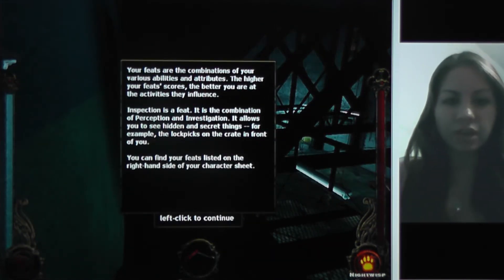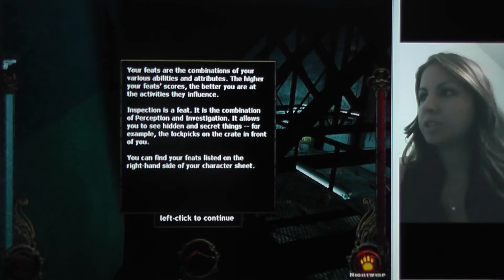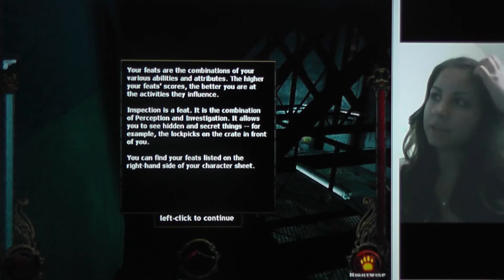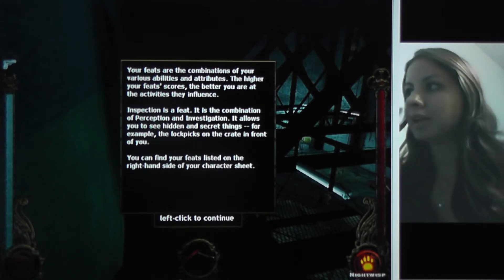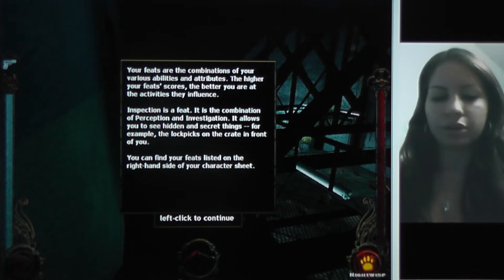Your feats are the combinations of your various abilities and attributes. The higher your feats score, the better you are at the activities they influence. Inspection is a feat — it is the combination of perception and investigation. It allows you to see hidden and secret things. For example, the lockpicks on the crate in front of you. This is gonna be like Elder Scrolls with lockpicks — I want the skeleton key!